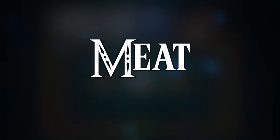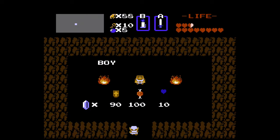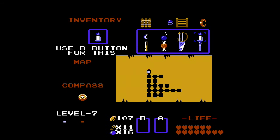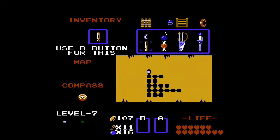Meat! The meat is bought at two secret shops, either for 100 rupees or 60 rupees. It has no function besides giving it to certain NPCs that block you from accessing further into some dungeons. Useless besides that fact.